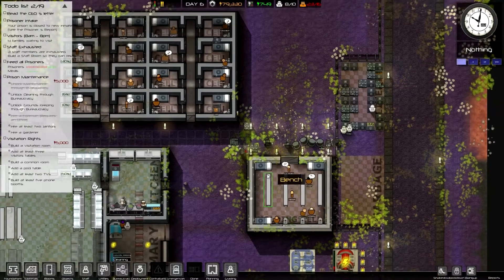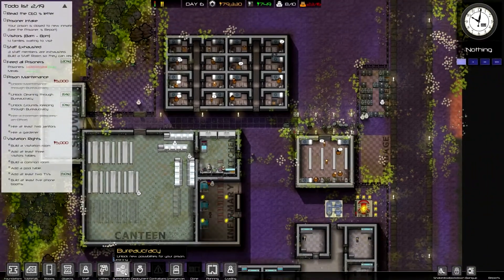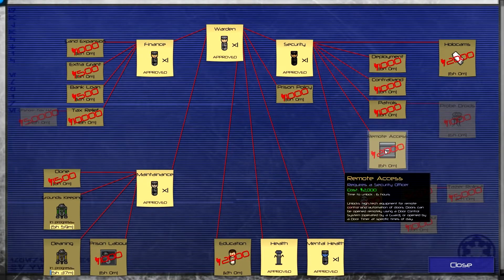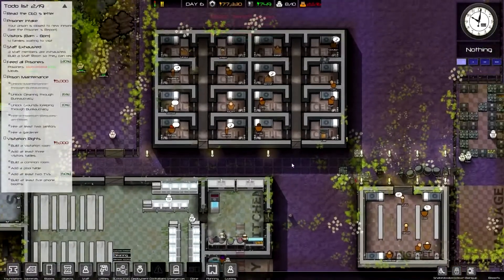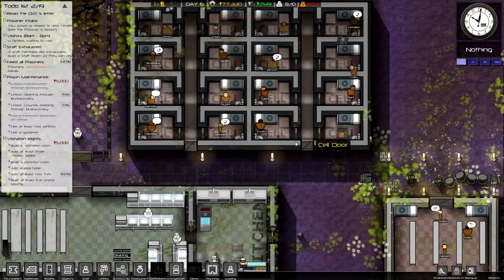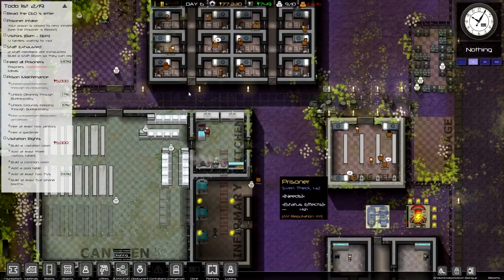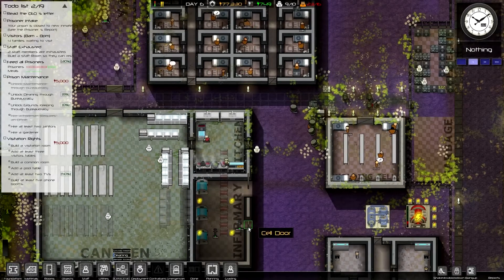Welcome back to more Prison Architect. I did a little bit more research on the remote access system, so today I plan to show you a little bit of that if we can unlock it. Basically, what you need to do is unlock the remote access option, which will allow me to make some of these door opening and closing processes a little bit easier, so we don't have to have guards constantly coming up to the cell doors. It'll save time for when my prisoners are moving around.